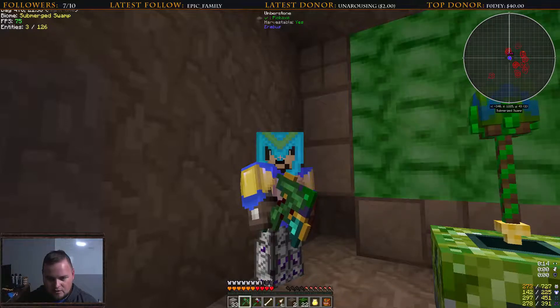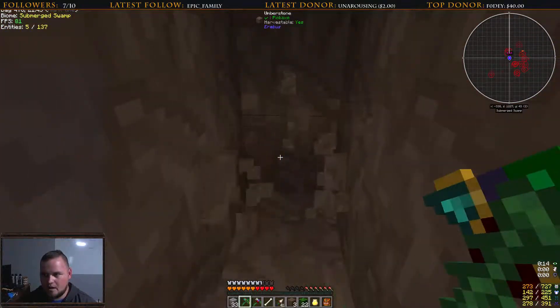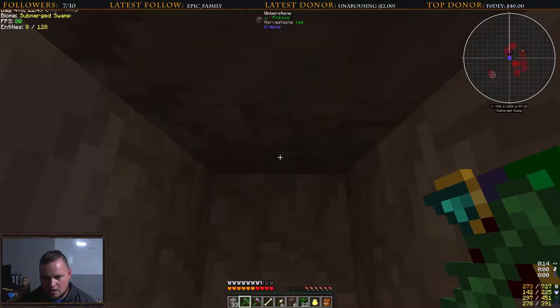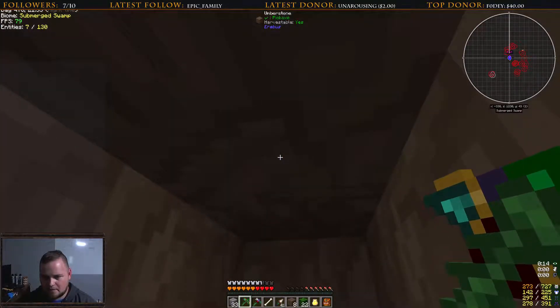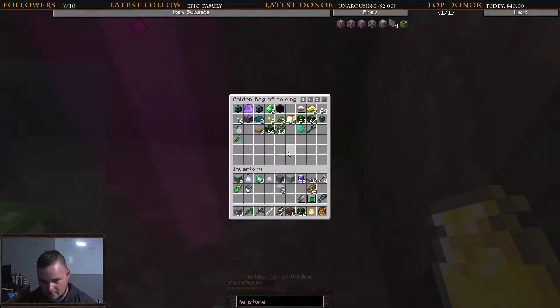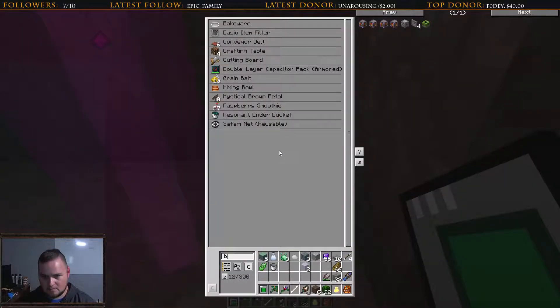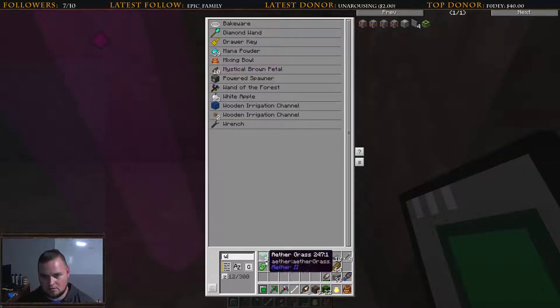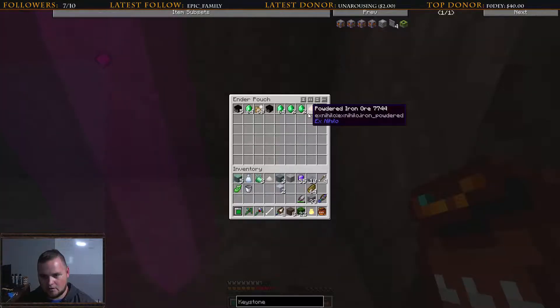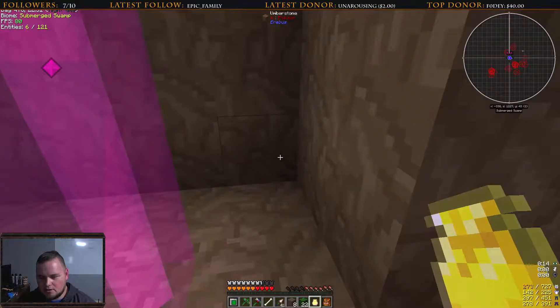Alright, let's get started. I have no idea what to expect in Erebus, I'll be perfectly honest. I know I do not have a crossbow made yet, and I'm sure I'm going to regret that. We're going to start out heading south in Erebus and I'm just going to dig myself in a little ways. Do I have wood on me? I think I do. I should have some wood from some of the other stuff I've interacted with. What did I do with that wood? I know I had some.